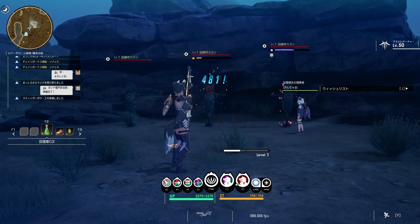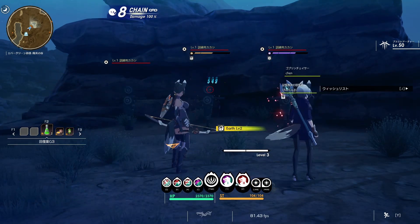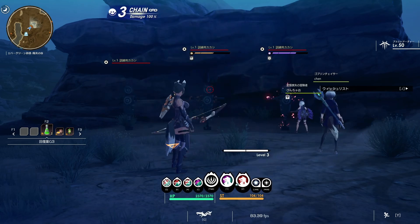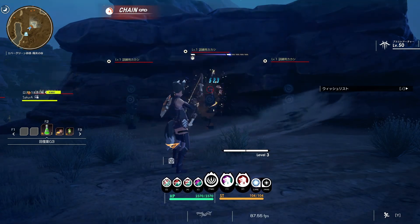Earth attribute status abnormality: at level 1 and level 2, the body is covered in earth and the damage received increases. When it becomes an earth burst, it's completely covered in earth and unable to move at the time of the burst occurrence. At the end of the burst, the earth explodes, causing significant damage.